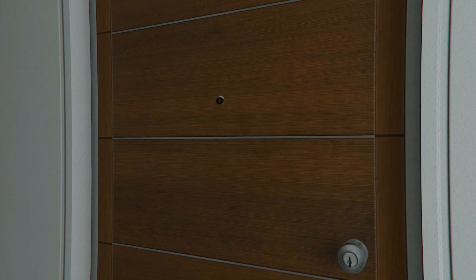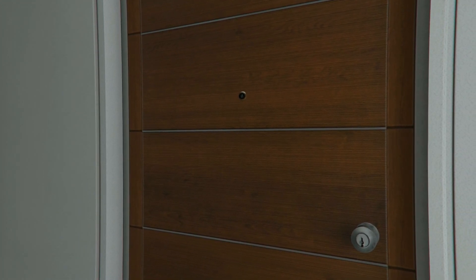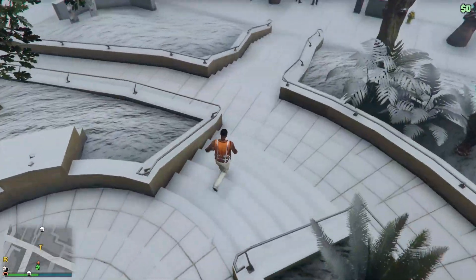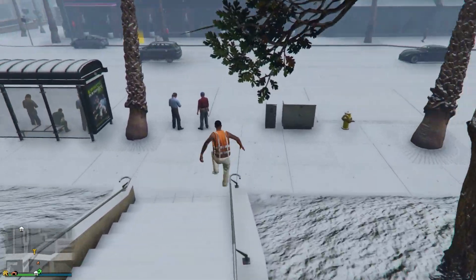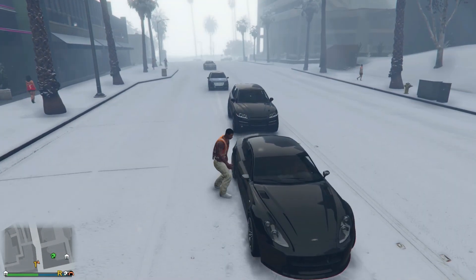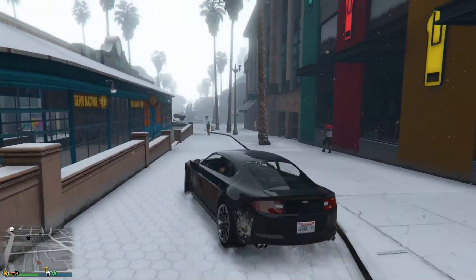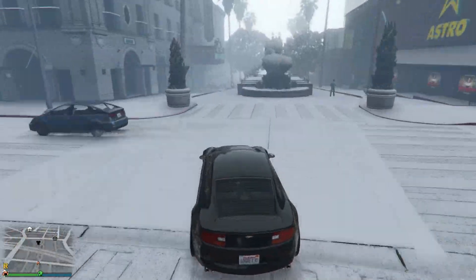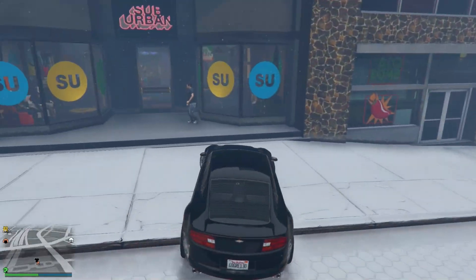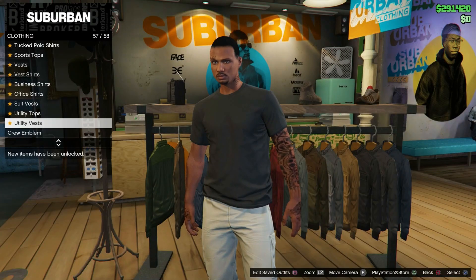We're going to start exactly from the apartment — no cuts. The first thing you're going to have to do is make your way to any clothing store. Wherever you spawn, just find the closest clothing store to you. You can equip any outfit for this glitch, so just equip the outfit that you want to have the trash vest on.